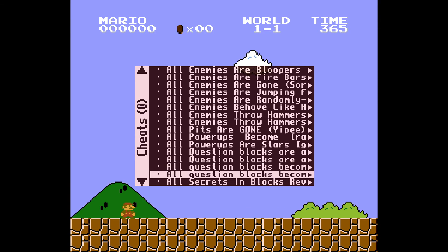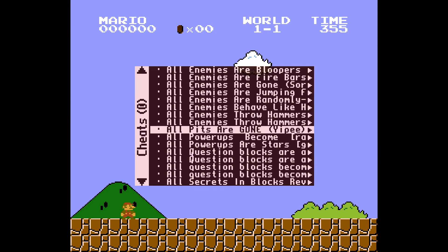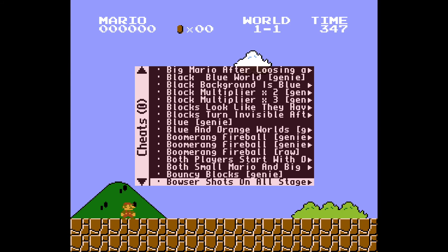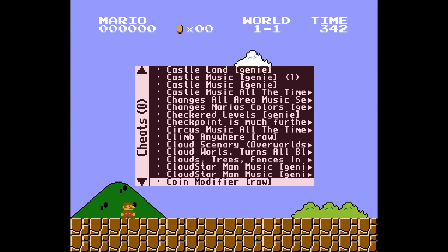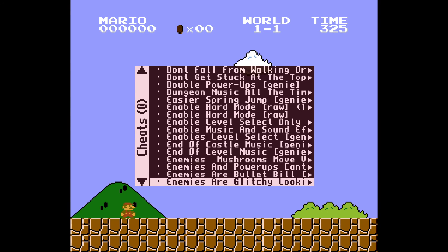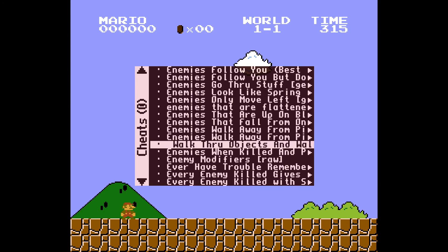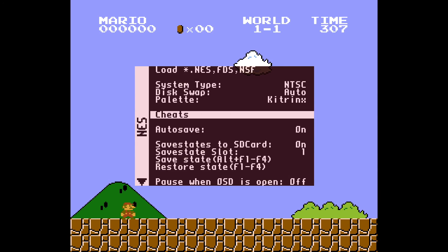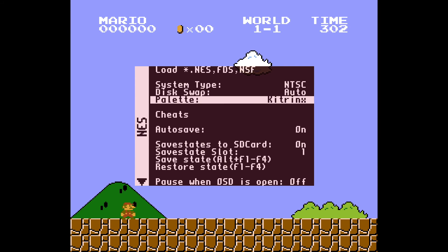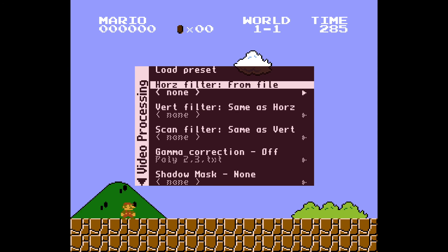There are a zillion different cheats — things like 'all enemies behave like Hammer Bros,' unlimited lives, no damage, enemies walk through objects, and so on. I don't usually mess with those, but the cheat options are there. You can also mess with the palette if you don't like the colors, and tweak video settings like scan lines.